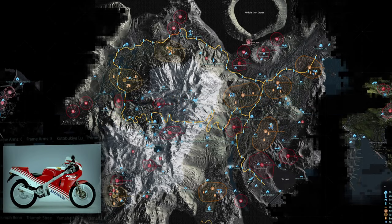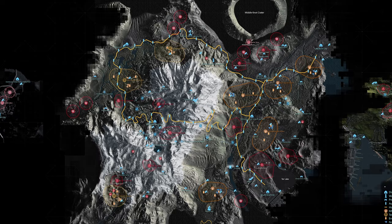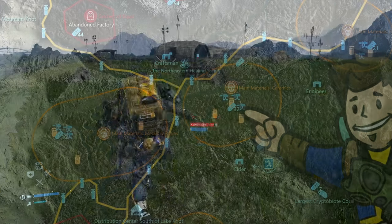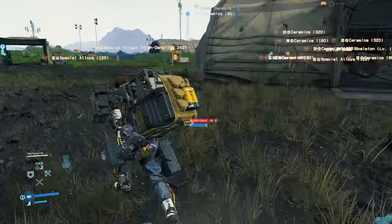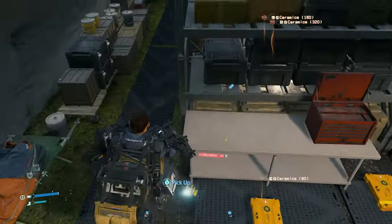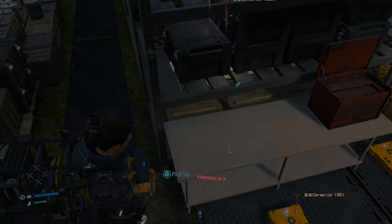We're onto the fourteenth chip containing details on the Honda NSR250R, kept in the mule camp between the engineer, the elder, and the craftsman — where you first come across mules who have trucks of their own. Sneak or fight your way to the main mule tent, and this chip is sitting next to a toolbox on a small gray table.